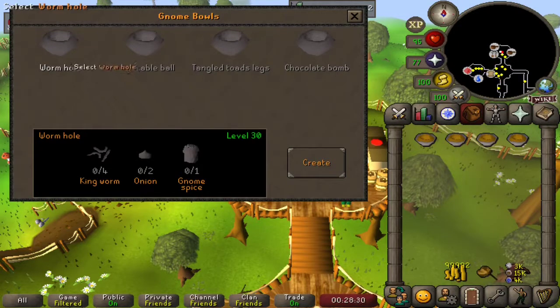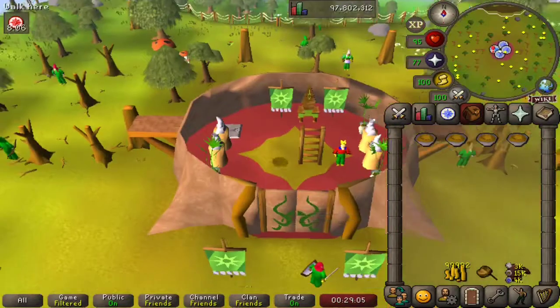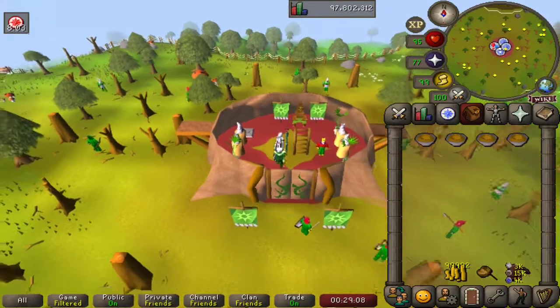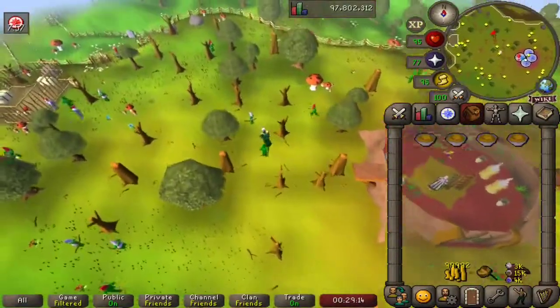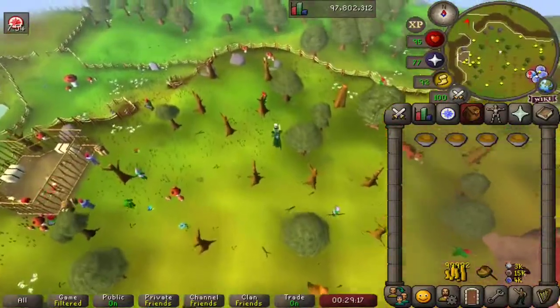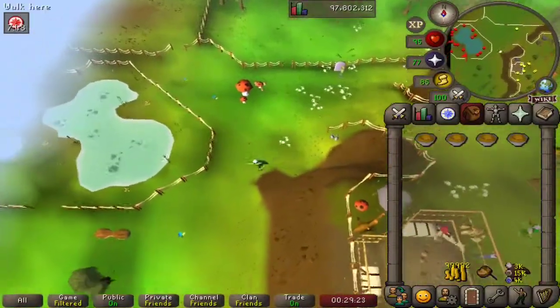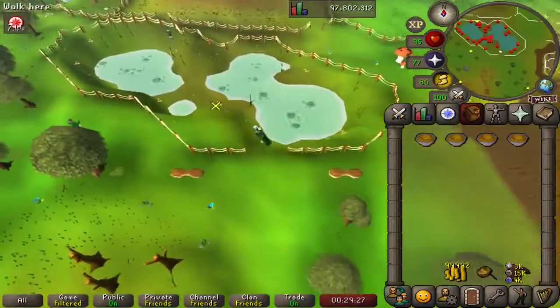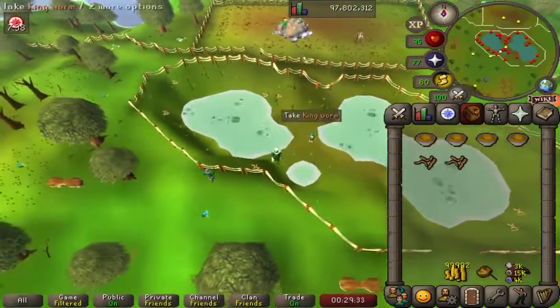Let's go from left to right and start with the wormhole, which doesn't sound particularly delicious. It looks like we're going to need four king worms, two onions, and a gnome spice. Let's use our royal seed pod and run to collect our ingredients for the final time. I hope that through these videos of cooking all the gnome foods, I've encouraged even a single person to come and try gnome cooking.